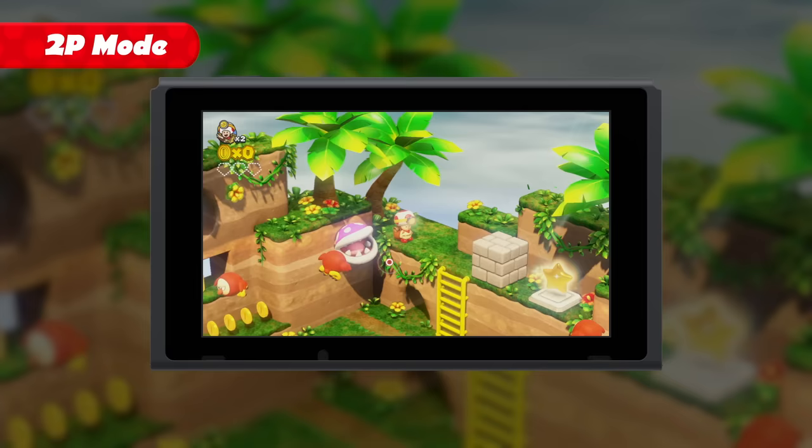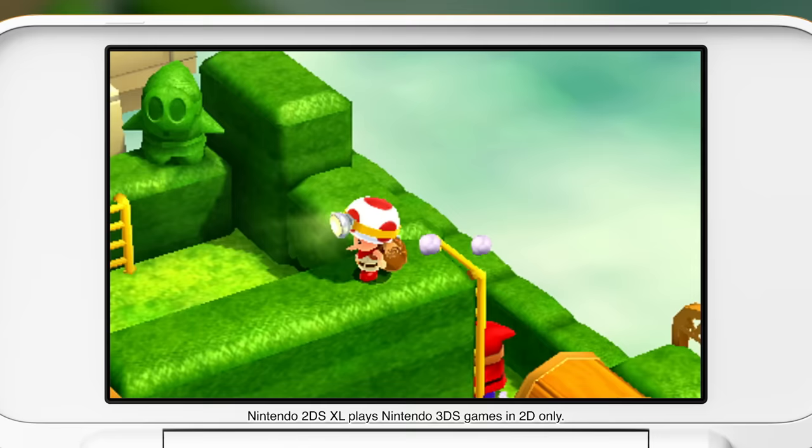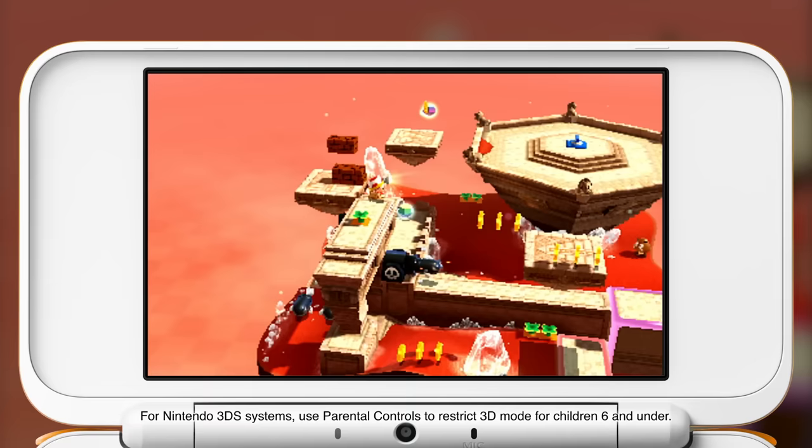In the Nintendo Switch version's two-player mode, one player controls Captain Toad while the other assists by doing things like tossing turnips. Join forces, work cooperatively, and track that treasure together. A version of the game will also be available at the same time on the Nintendo 3DS family of systems — with touch controls and 3D visuals, so it looks like there's a miniature maze coming to life right in your hands.